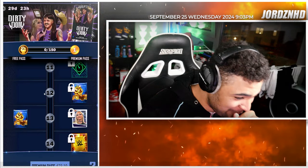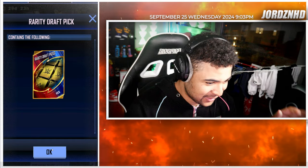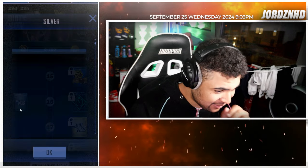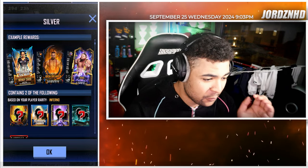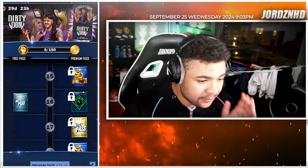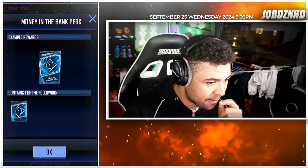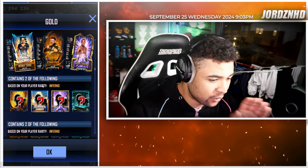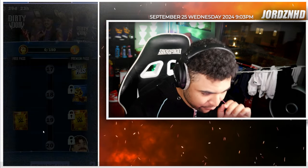Level 14, an RDP pick. Level 15, 650 Supercoins. Level 16 on the free track, a Silver Pack with two cards up to Inferno tier. And on the paid track, a Money in the Bank perk. Level 17, a Gold Pack containing two cards up to Inferno tier and two supports up to Inferno tier.